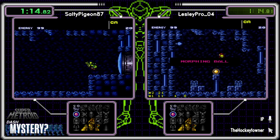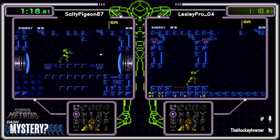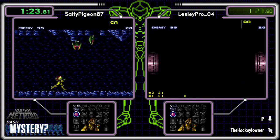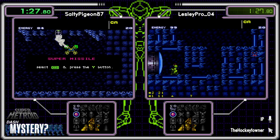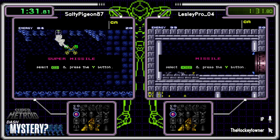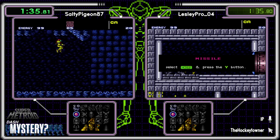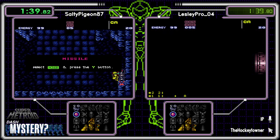We'll get some more information over here. Salty, I'm going to go see what's over here at the E-tank location first. All right, we have a minor item there. It is a super. So unless we have some Fantoon shenanigans, this is Chozo.